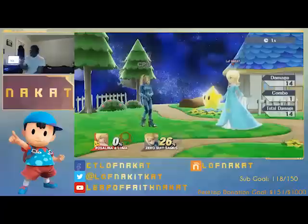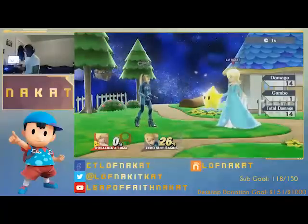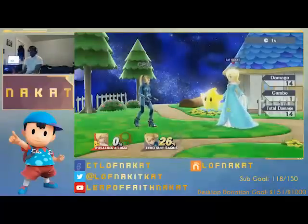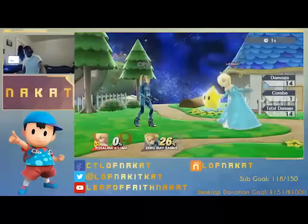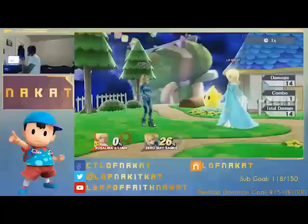This is why I feel like rushdown characters like Fox — not Little Mac because of his recovery, but if he had a good recovery he would be so good versus Rosalina — this is why Fox and faster characters have a better time against this character. Not only do they have a projectile that forces approaches, they can just run in, and when they get in on Rosalina, they can destroy her.